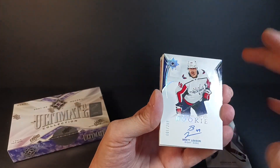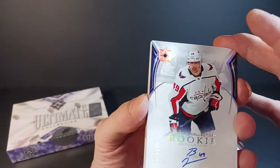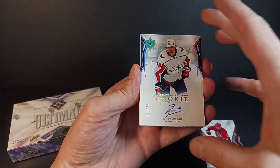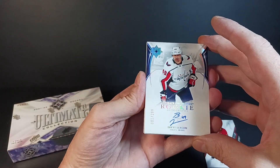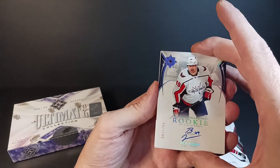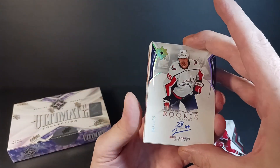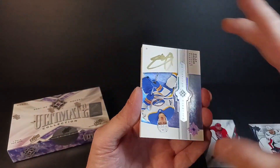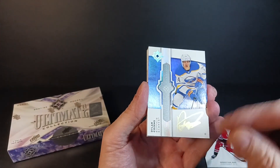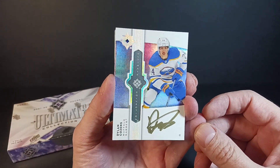Second card — I decoyed the decoy — let's just reveal. Brett Leeson! That'll go with my Hendrix Lapierre. Number one — I always like hitting number ones. Brett Leeson, number one of 299. I'm not as familiar with that name as Hendrix Lapierre, but it's a really decent way to follow up. Third hit: upside down — Dylan Cousins gold script, signed with a gold marker that can smear, although that one's not too bad.